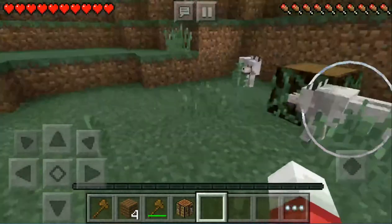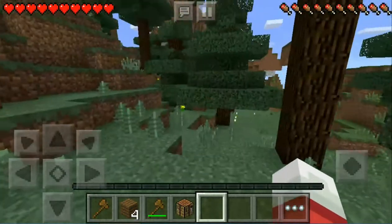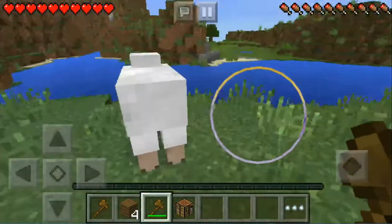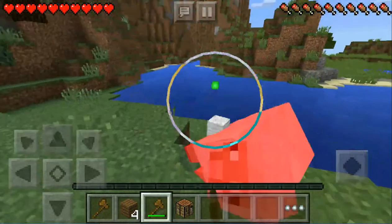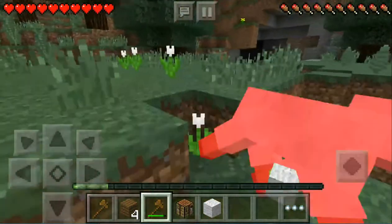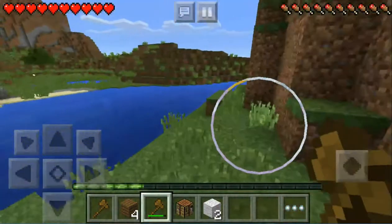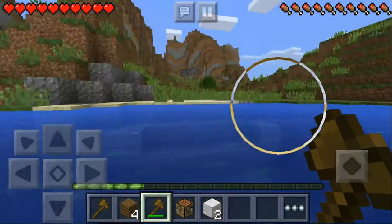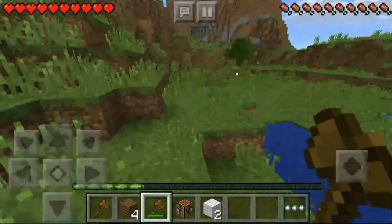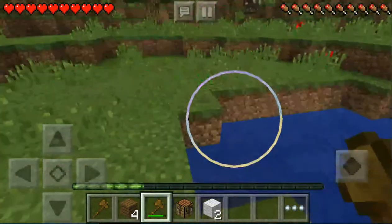We already found two wolves! We'll just get back to them later, hopefully they're still there. We got our first sheep, and there's another one right here — there's also a third sheep supposed to be around here. There are a lot of holes here with water, just like that.